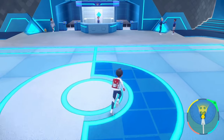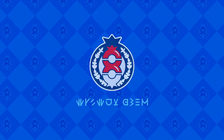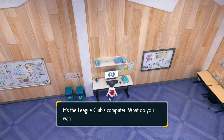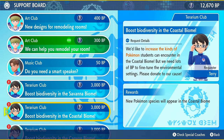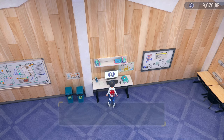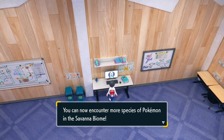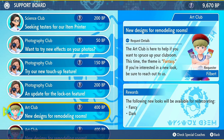After you've gotten your 12,000 BP, make your way to the entrance of Blueberry Academy and then all the way over to the League Club Room, where there's a computer that allows you to upgrade all the different biomes. Go to the computer inside the League Club Room, select 'contribute BP,' and navigate down to the biodiversity options. You'll see options to boost the biodiversity in the savannah biome, the coastal one, the canyon, and the polar — each costing 3,000 BP. Once you contribute, you'll get a phone call thanking you for your support, and it'll confirm you can now find Pokémon like wild Charmander.